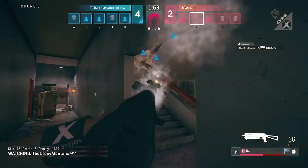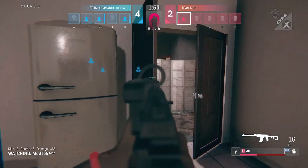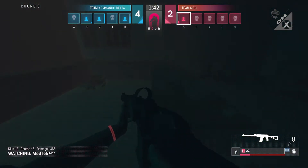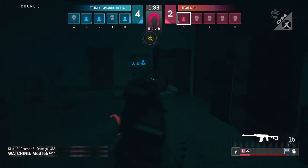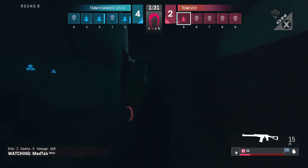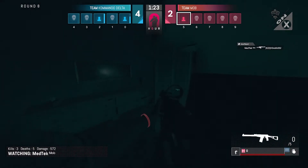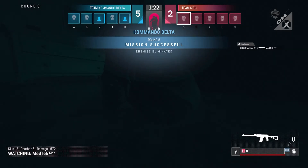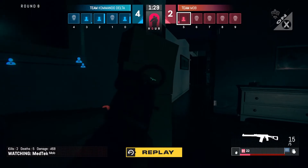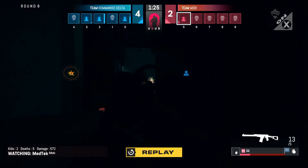Tony Montana charges on Slay X and tries to get behind Commando Delta, getting pushed by Hendrix and knocked out by Hendrix's shield — did not get that frag out. MedTech is down to 22 health, having a face-off against 3 of Commando Delta. Sweet Jesus — that was a nasty-looking angle that MedTech had to hold. Hendrix just came out a little bit too much.